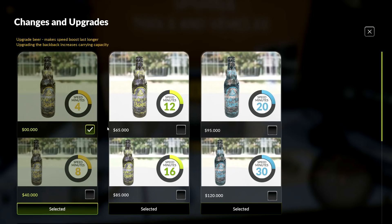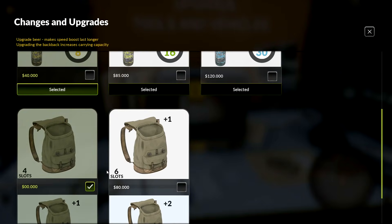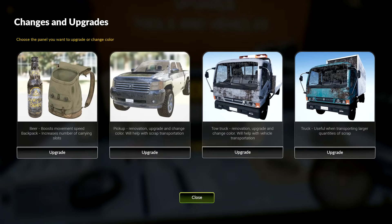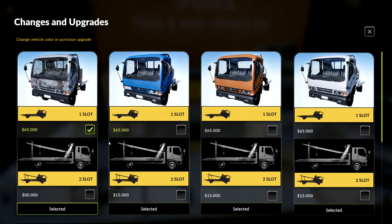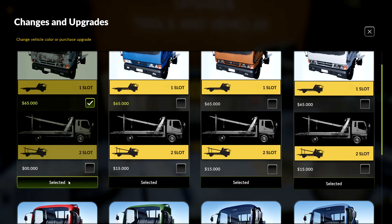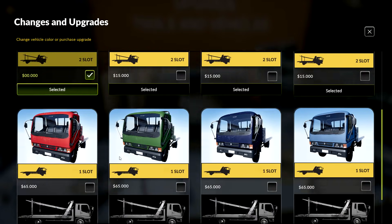Right now we have this one. So what upgrade? Beer makes a speed boost last longer. Upgrading backpack increases — gotcha. There is a backpack on the bottom, but still more than I have. That's not going to happen. We have four slots already. Sold to the guy who got a free truck — that is a really nice little tow truck.